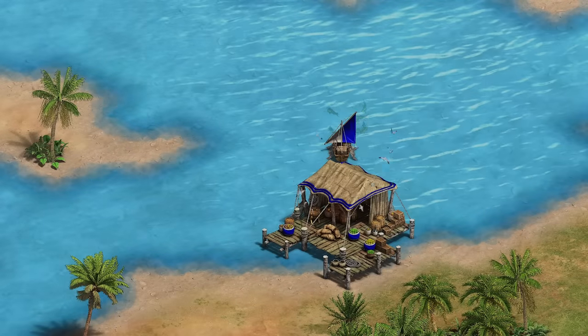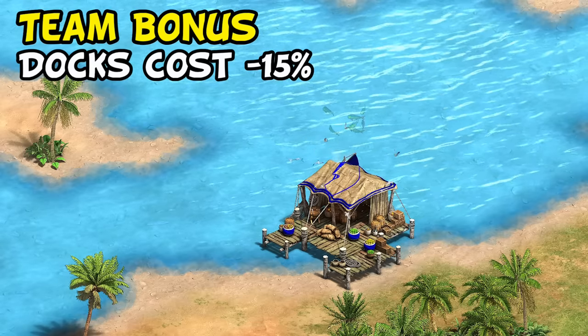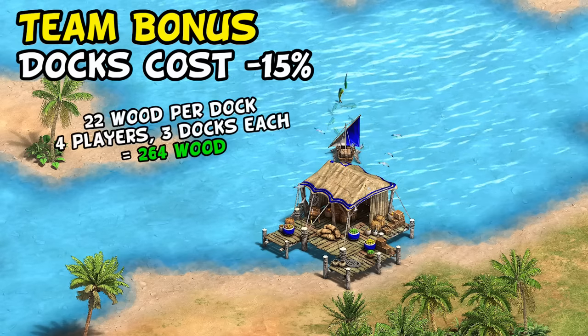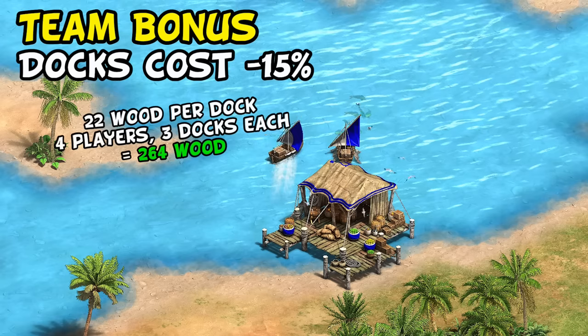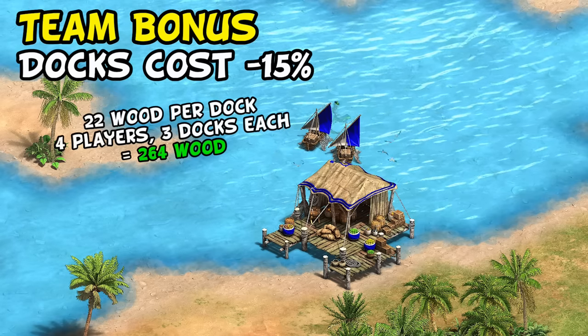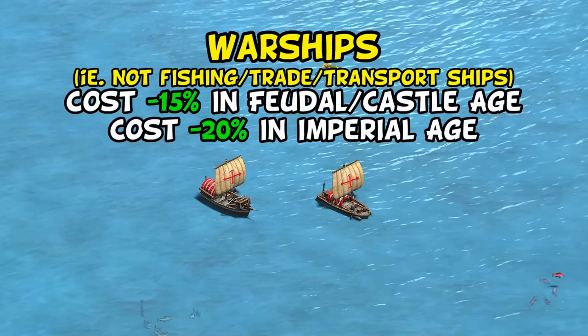We'll start off with their team bonus, which is that their whole team's docks are discounted. Across your whole team, this could easily add up to a couple hundred wood in the early game, and is part of why adding at least one Viking player per team is a very standard choice on water maps. This isn't the only reason they're a popular choice, as we move on to their civ bonuses.